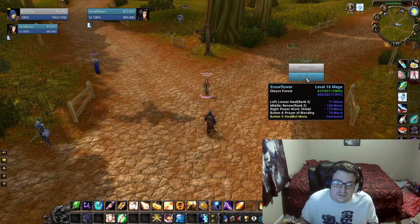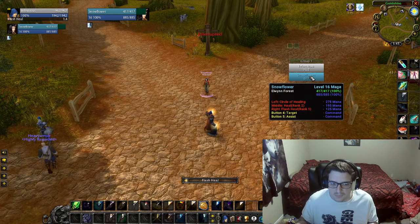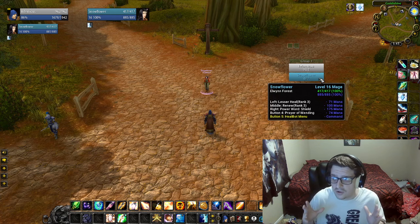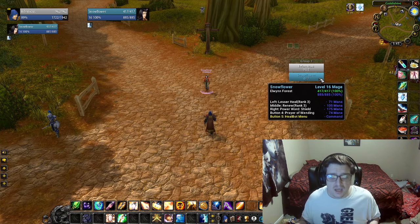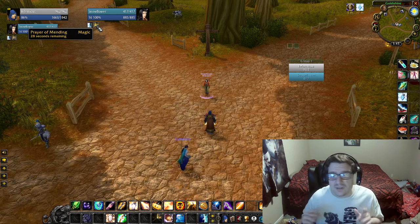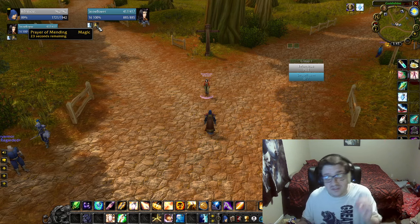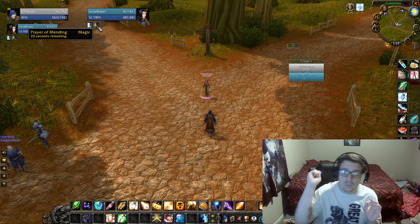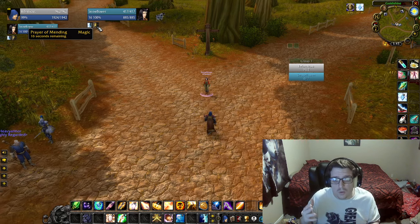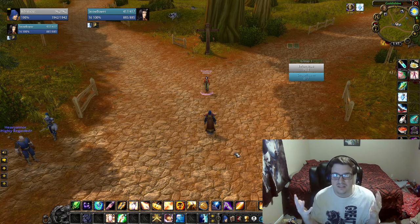So let's rewind: we're doing Lesser Heals, getting Serendipity procs, doing Flash Heals, hitting the 'oh shit' button. When you notice you're getting low on mana, that's when you want to start throwing out Prayer of Mendings. Even if it doesn't bounce that much on single target damage, it's still a really good heal when they get attacked. Prayer of Mending is really good to use to sustain your mana.